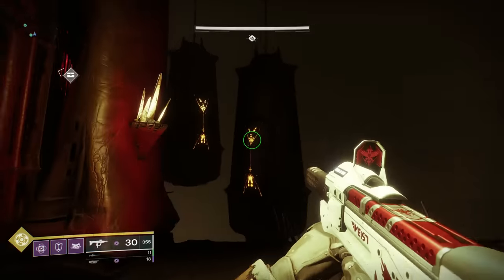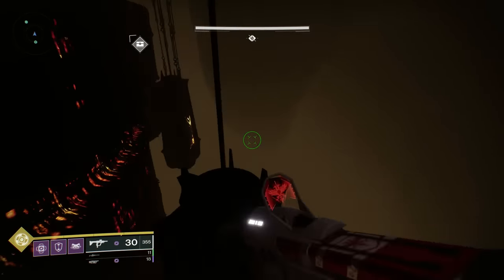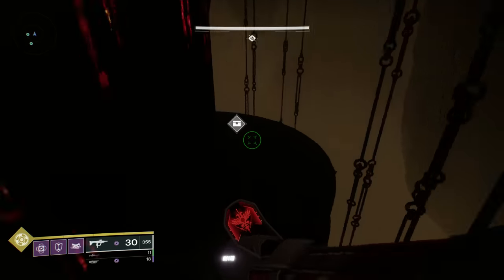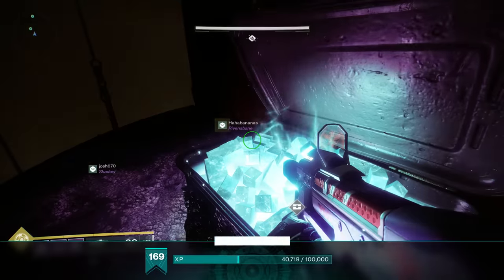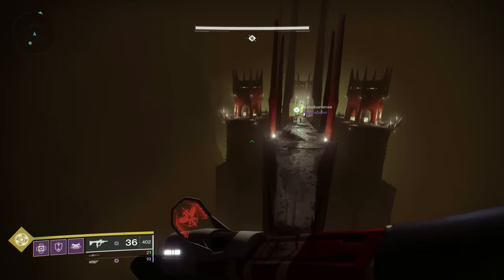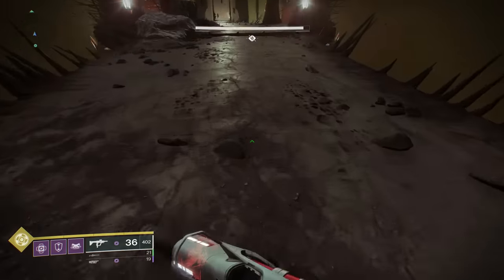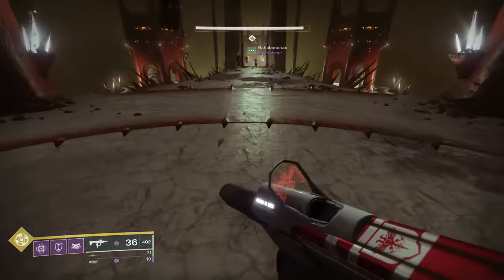Of note, there is actually a secret chest here — you can see background gameplay of getting it — and if you open it up, you seem to get a free essence, which is nice. After getting through the doorway that opened up for killing the wizards, you continue forward just a little bit longer and eventually you will find a large opening — this is the place where the final encounter takes place.